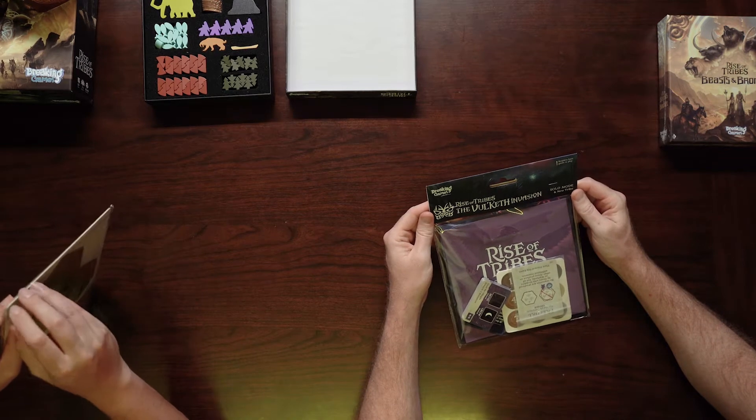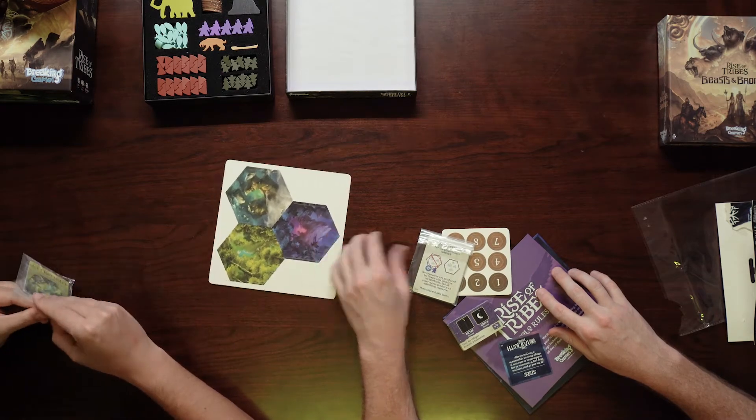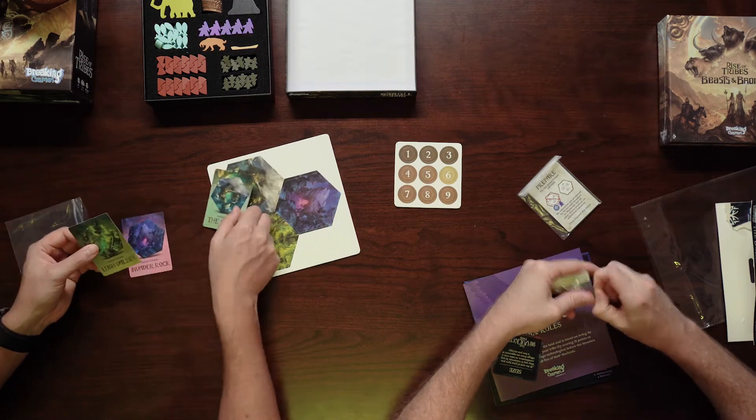We got the Rise of Tribes Kickstarter exclusives: the Volket Invasion, solo mode, and new tribe. These might be stretch goals or add-ons — not sure they'd be available in store. The tiles look pretty cool with nice color and artwork. There's Special Terrain — Invader Rock, The Island, and Lush Valley. Lush Valley counts as a force for goals and events, produces wood on that hex, and increases the population limit by two. So these are just new special terrain things.